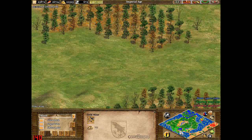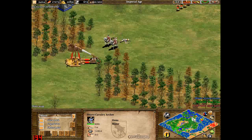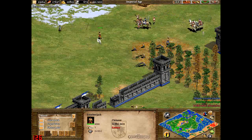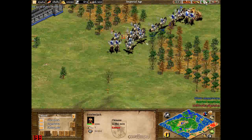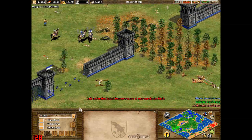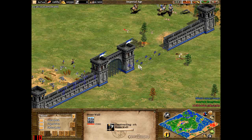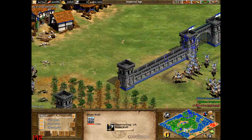I lose a lot of cavalry archers because I'm having to focus on stuff here. I end up coming up with some hussars to get rid of that, and I get a villager to repair these walls. Actually, I like to just destroy the wall and rebuild it, because it's so much quicker.